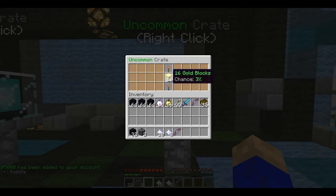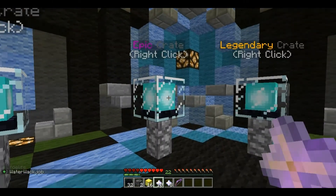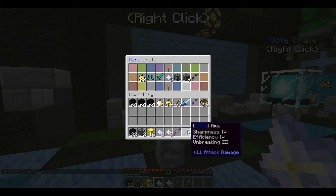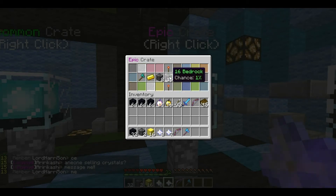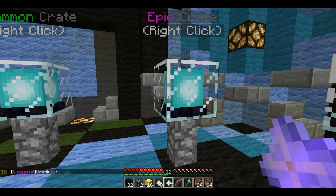Come on, something good. Gold blocks — I'll sell those for sure. Rare, and then Rare, and then Epic. I think Epic is better than Rare but I don't know. Either way, we're going to do the Epic ones. Sharp 4, Efficiency 4 — that's actually a really good axe. I hate TNT. 1,000 XP — that's great. I'm hoping to get as much XP as possible. I think 50 levels is what you want for a legendary book. I'm going to have to put some of this in my PVs. It's lagging — sorry about the lag.